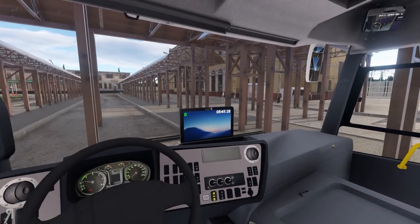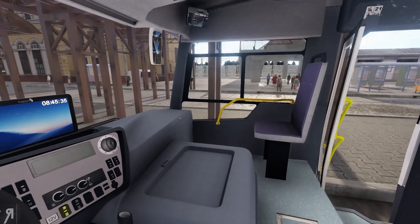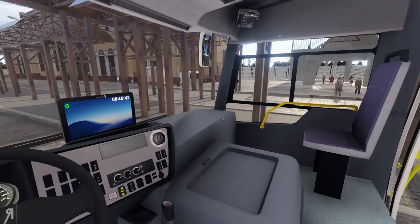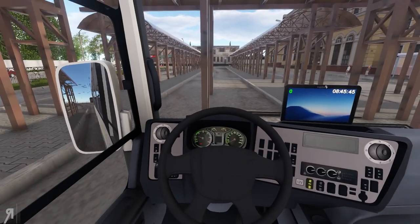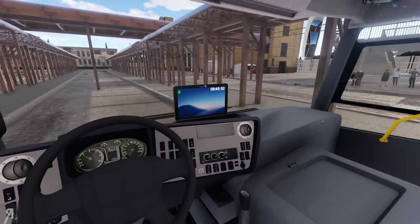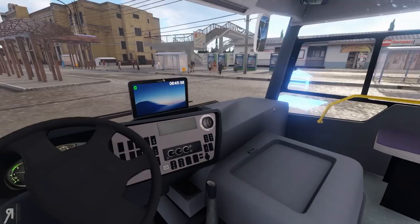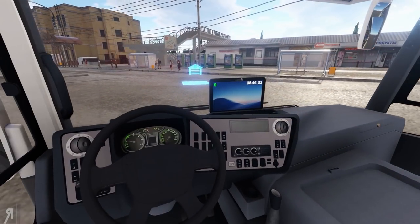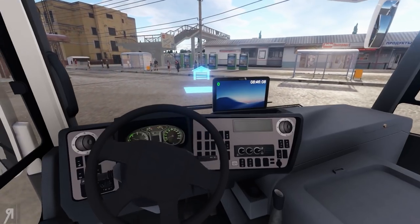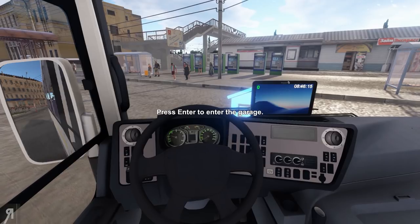All right, everyone off! Brake is on — everyone's getting off now. Route completed, and we earned 668. That is pretty nice. You can actually drive around the city in free mode if you so desire — you can pick up fares randomly; you don't actually have to do a route. Let me reverse a little bit here, and we can go back into our garage by going over to the blue icon. So there's a little look at Bus Driver Simulator 2019. There is a link in the description if you want to check it out. Thank you very much for watching, and I will see you next time. Bye.